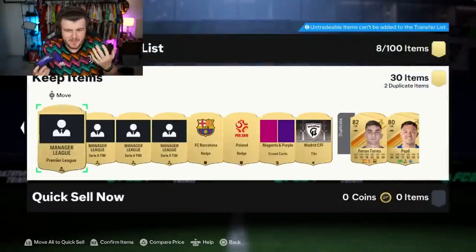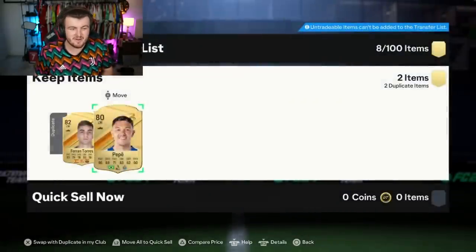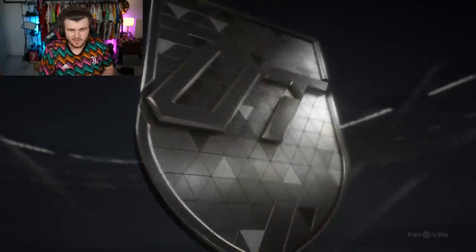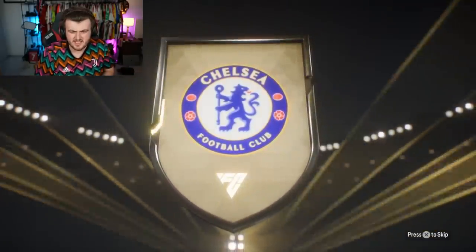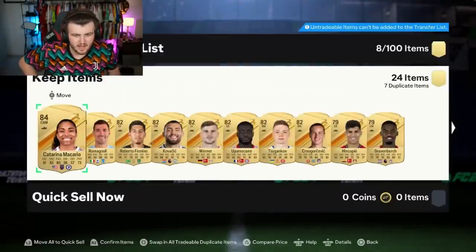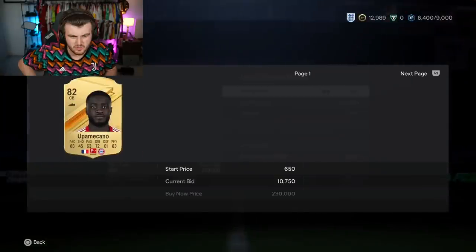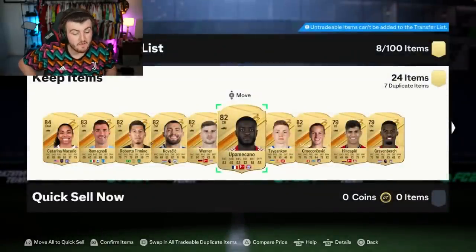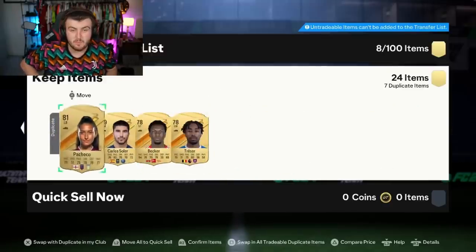Maybe it is worth the grind if you have better pack luck than I do, which is probably most of you. 100k pack now - go on, let's get an icon. He has already packed Mad Ready Van Dijk as well, so pretty lucky account. Lavelle again, Katarina Mascario 84. Werner is worth like 15-20k, Maccano should be worth about 10k, Graven Burch worth a little bit, Jota worth a teeny bit because of the evolution as well. That's a solid 100k pack right there.